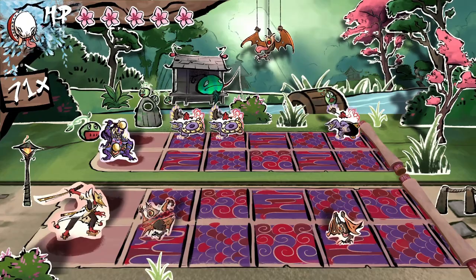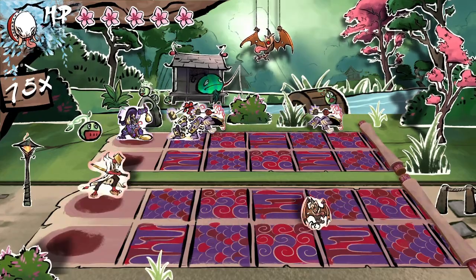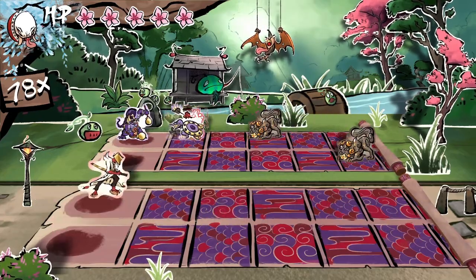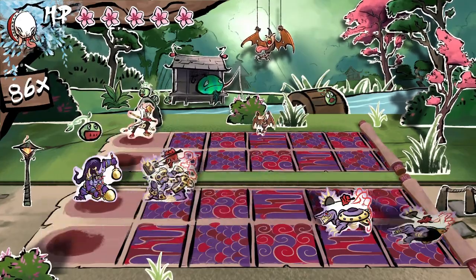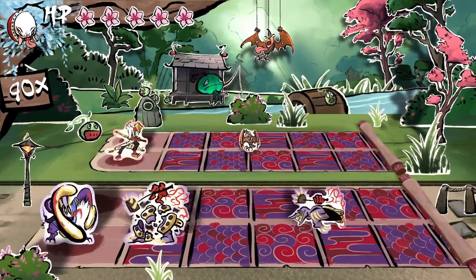The player simultaneously controls two characters — tengu and oni — who are on separate two-track fields. Enemies move down the tracks in time to the music, and the player moves the characters to intercept them.